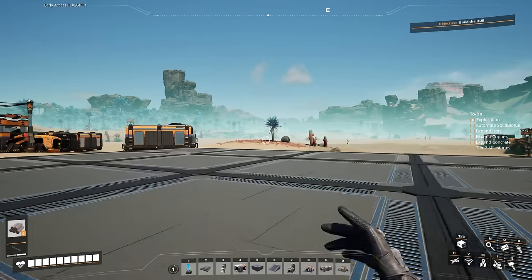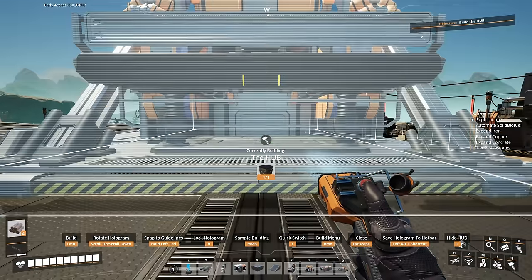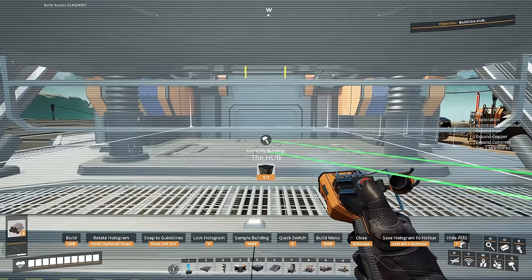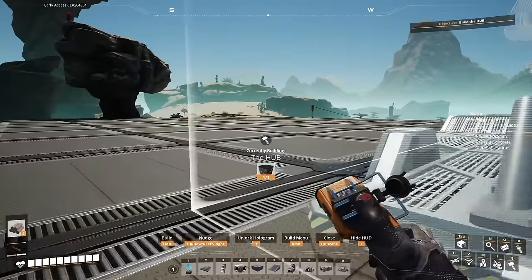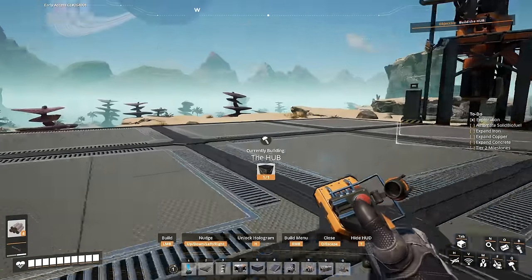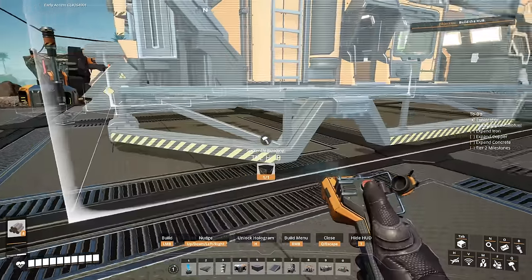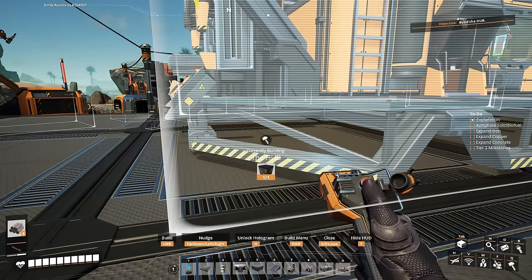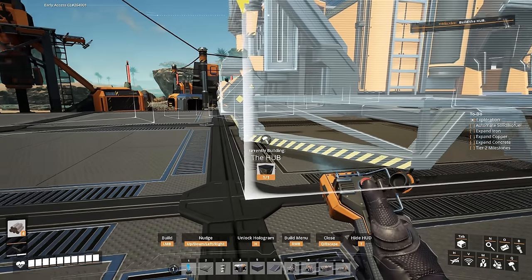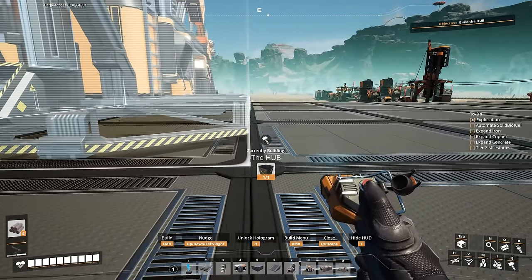Now we'll place back down our hub, making sure the biomass burners are on that side, and put it in the middle of these two foundations. Because it's hard to tell where things are going, if you press H, you can lock the hologram — this is a brand new feature — and then you can walk around and see if you need to move things. Here we just need three foundations behind the actual hub. We can use the arrow keys to move the buildable in one-meter increments.